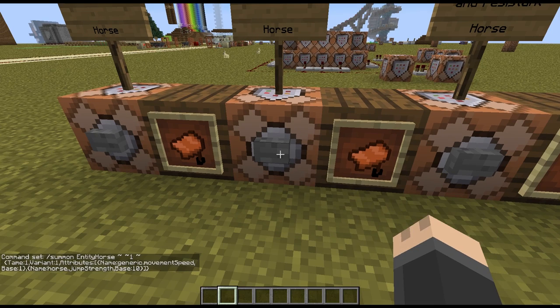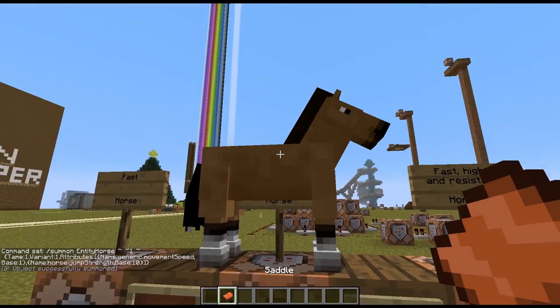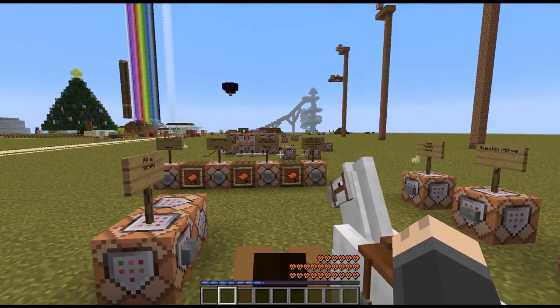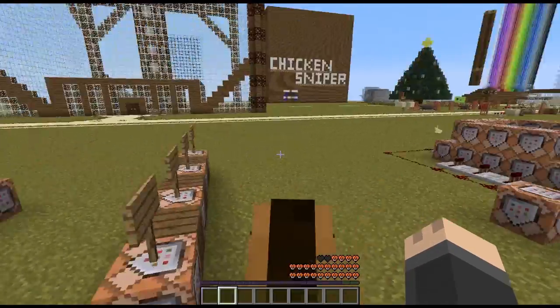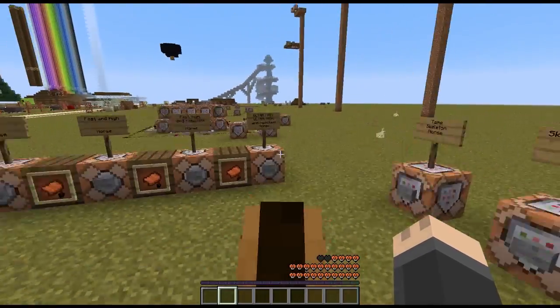So let's spawn this one. It's a different color. Let's get a saddle and put it on. This one's fast just like the last one, and it also jumps pretty high. This is the highest I could get it with the attribute modifier, but you can also use jump boost — and I'll get to that in a second.